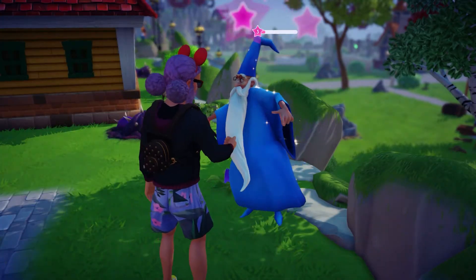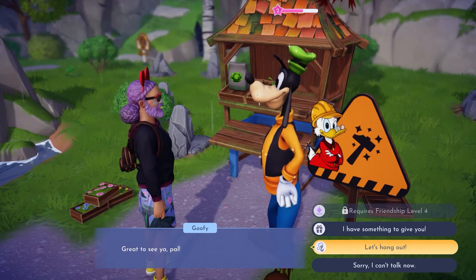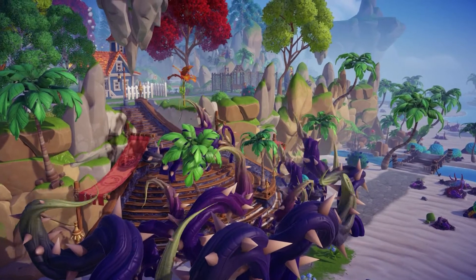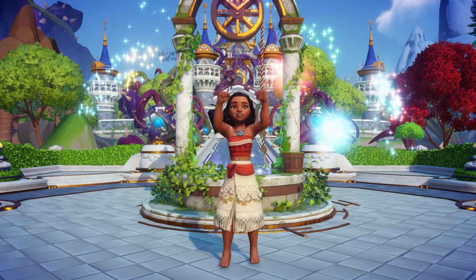Once you've given out a bunch of gifts and hung out with Goofy, you'll be able to spend 1,000 Dreamlight to open up the path to Dazzle Beach and place Moana's house. She'll then move into the valley to be your friend.